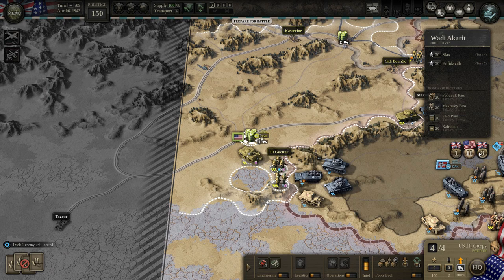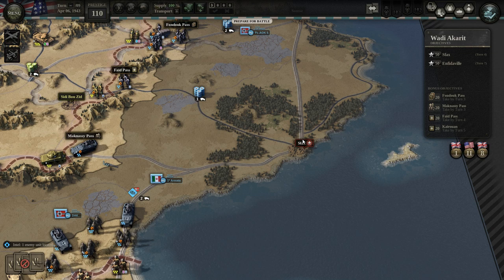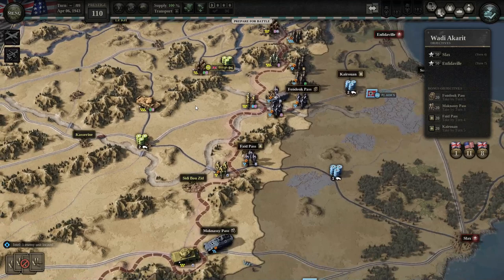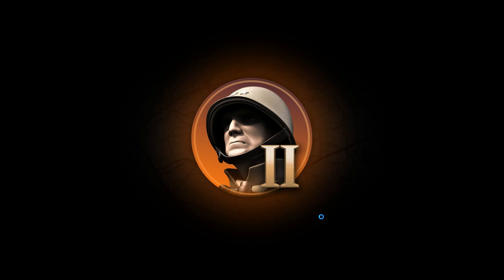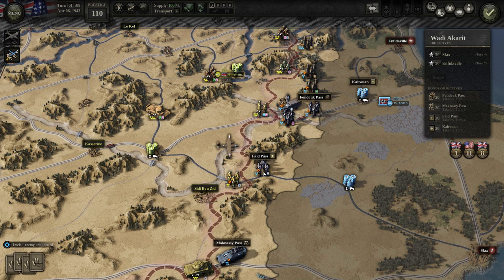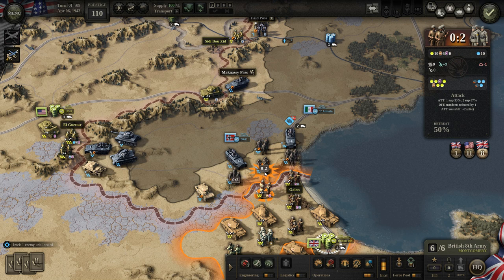We can see the areas of responsibility for the different unit groups. Our two main objectives are right here and here. Our main supply comes in from here and distributes along the path. There's a weak area so I'm going to keep an armored unit back to protect it — I can see the enemy sneaking back there and cutting off supply to everybody. We've got a narrow attack window but we'll try to push through.